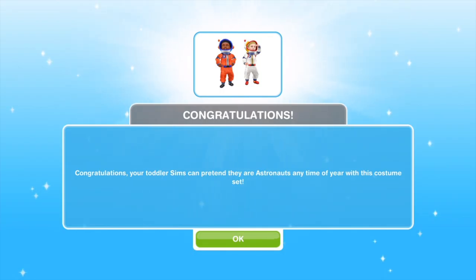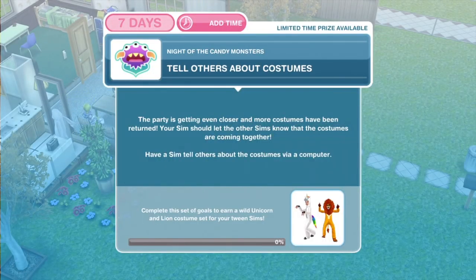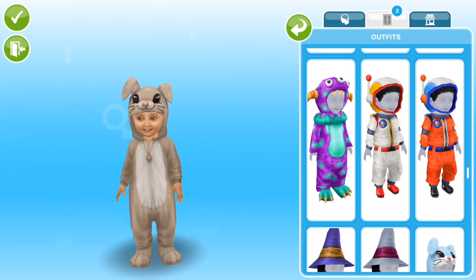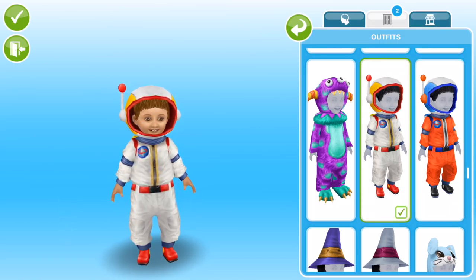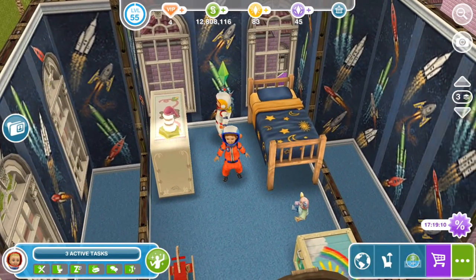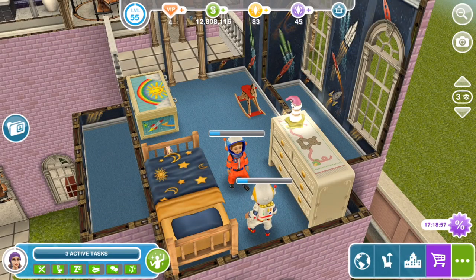Your toddler sims can pretend they're astronauts any time of year with this costume set. We have one costume set for toddlers. The next part of the quest will earn us a wild unicorn and lion costume for our tween sims. The new outfits from this part are the toddler astronaut costumes — the same for boys and girls. We get this white one and also this orange one — both pretty cute. Here you can see two sims, one boy and one girl toddler, dressed in their little toddler outfits. Thank you for watching — that completes the second part of the Night of the Candy Monsters Quest. Join me soon for part three where we'll win some more costumes. Thanks for watching and I'll see you guys soon. Bye!